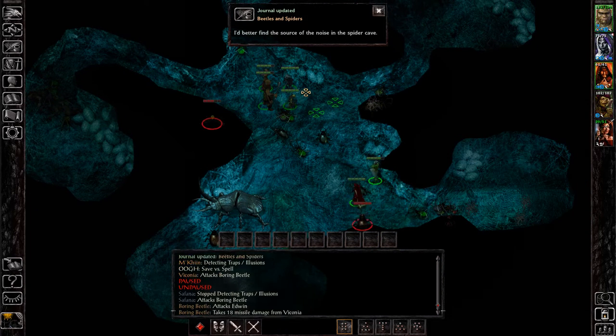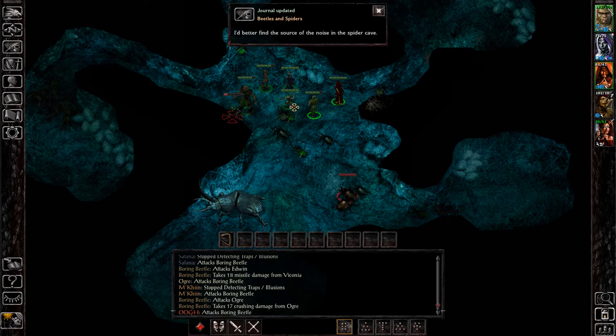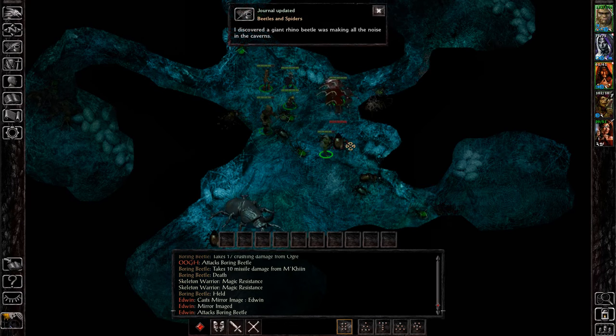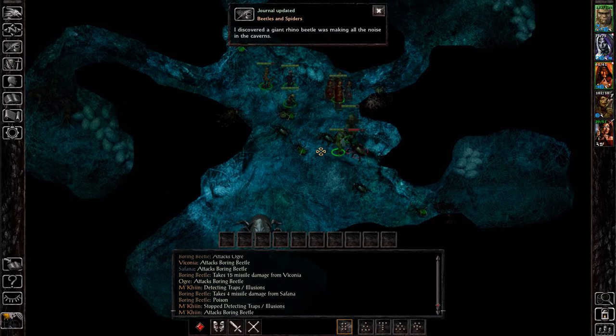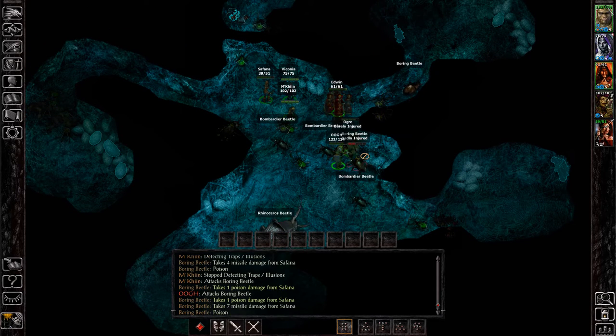There we go — now the beetles have spawned. Apparently we needed to explore the whole entire area. You can see now the beetles are becoming hostile to us in the main room, which is also good. They're becoming intermittently hostile, only a few at a time, which gives us ample opportunity to fight them.